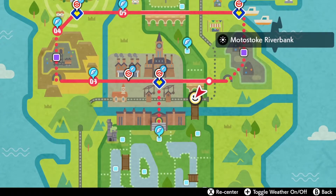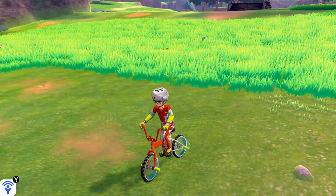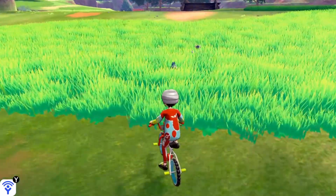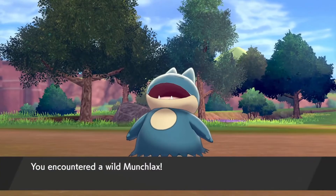The second item we're going to discuss today is Leftovers. This item can be found most easily on Munchlax, and it already has a huge 50% chance of being on Munchlax. So Compound Eyes really isn't needed, but the same methods for taking the item apply.